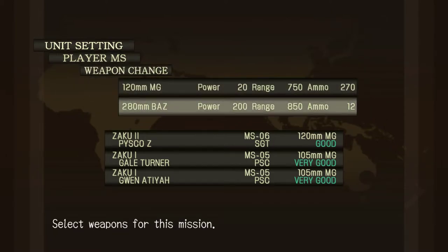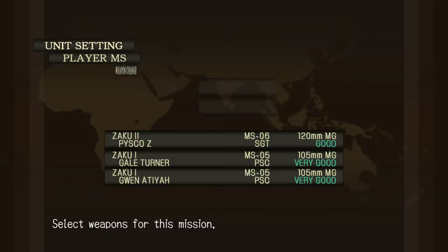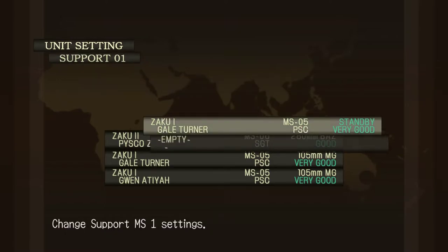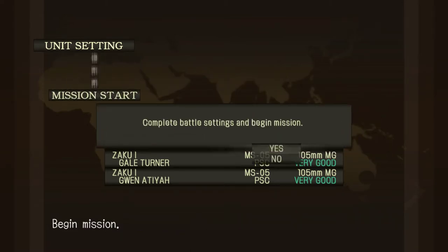I can go out with the bazooka, or the 120mm. Let's go with the bazooka. Same thing with the support - your two supports. You can actually choose your weapons, or you can put it to empty and they won't be there for you. They make good cannon fodder, and if the enemy's shooting them, they're not shooting you.